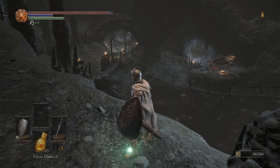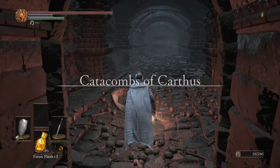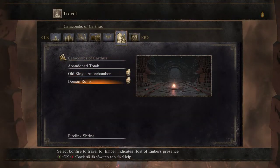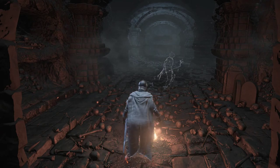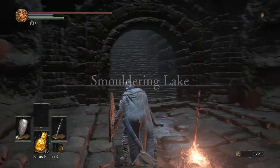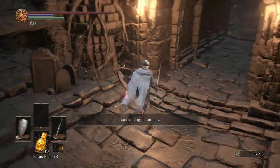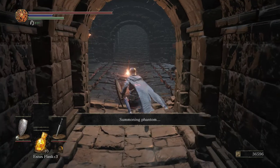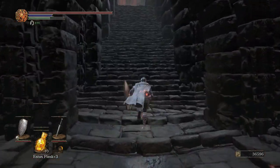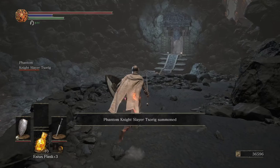Now we've got to fight the boss. I'm already forgetting the order of things here. The area is called Demon Ruins. Zorig — yes, please. That'll be fun. There's also someone else I'm supposed to summon, so I might have to send Zorig back. We'll see.